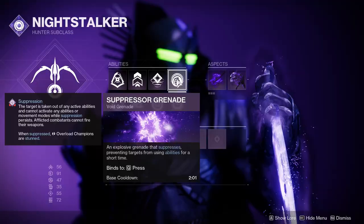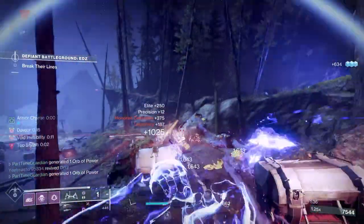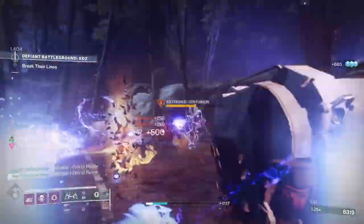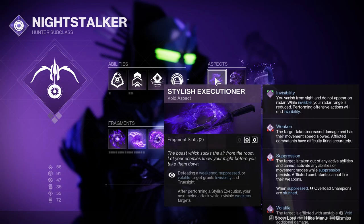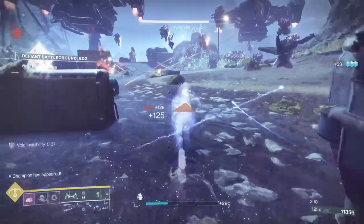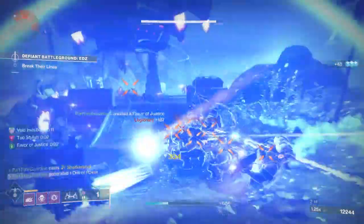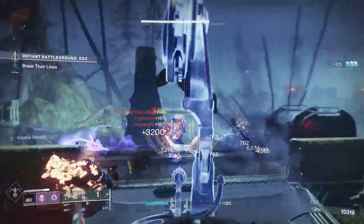I'll be using Suppressor Grenade for a variety of reasons, though that is not a mandatory thing in this build — you may want to tweak things, so using other grenades is fine. I'm going to be using Stylus Executioner, which allows me whenever I defeat a weakened, suppressed, or volatile target to gain invisibility and Truesight. When performing a Stylus Executioner, my next melee attack while invisible will weaken targets. One of the other things with Stylus Executioner is I get additional fragment slots.